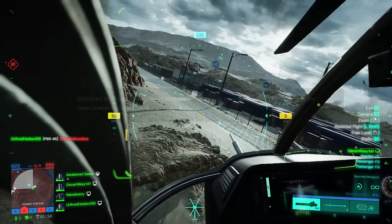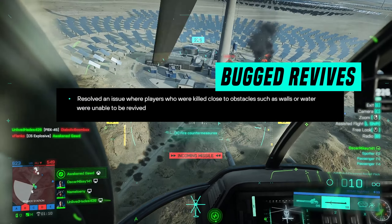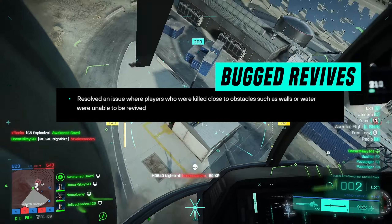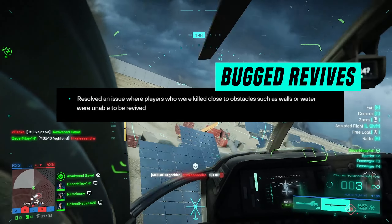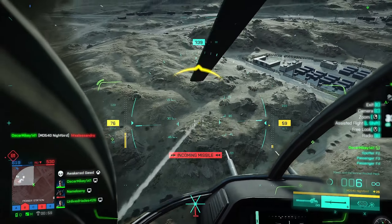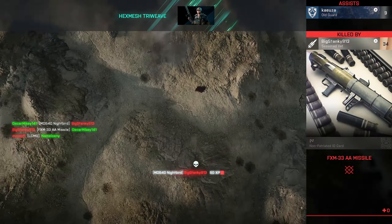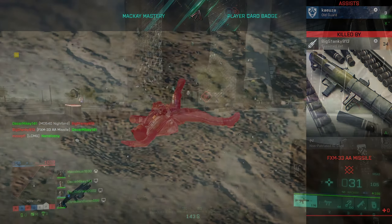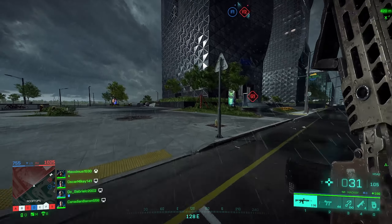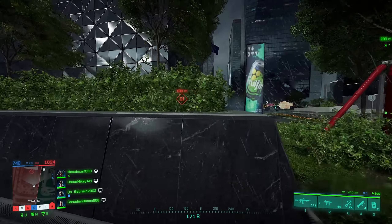They resolved an issue where players who were killed close to obstacles such as walls or water were unable to be revived. I've seen this glitch before. I've also come across players who were downed in the middle of an open area with nothing else around and I wasn't able to revive them. It's good to see reviving is more reliable now, but I think they might have some more improvements to push out in future updates.